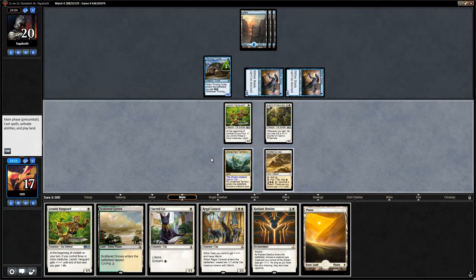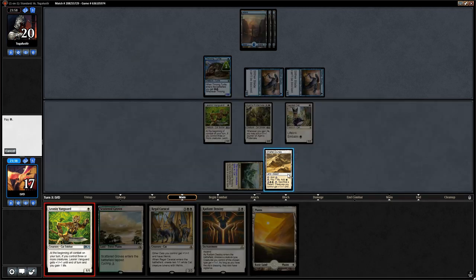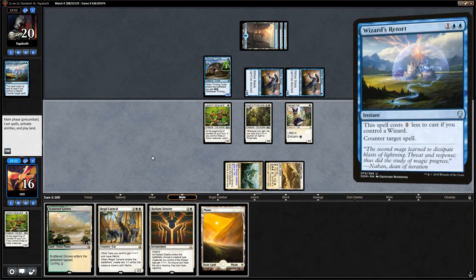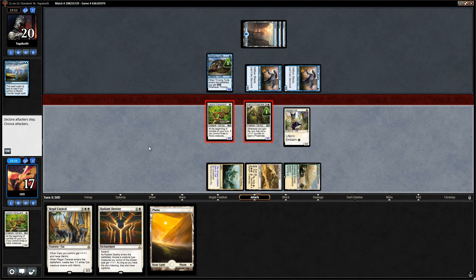We untap and find a Plains. We could play Radiant Destiny, but we're more interested in playing out some cats to trigger the Vanguard and Pridemate. We lead with Sacred Cat, then run out the Vanguard — may or may not get countered. Opponent counters with Wizard's Retort. Vanguard trigger grows the Pridemate and we attack with both. Opponent blocks Pridemate and takes 2.